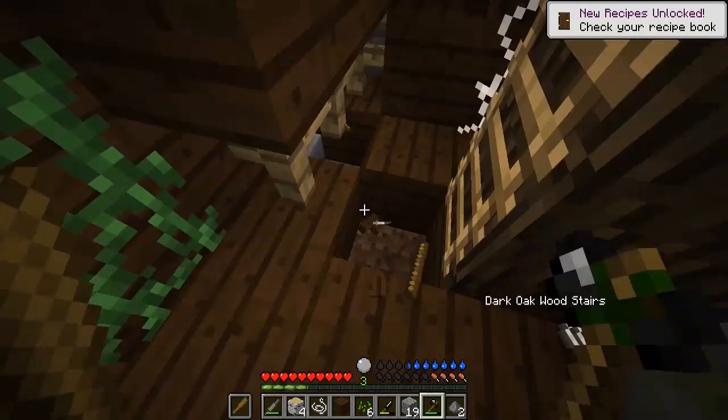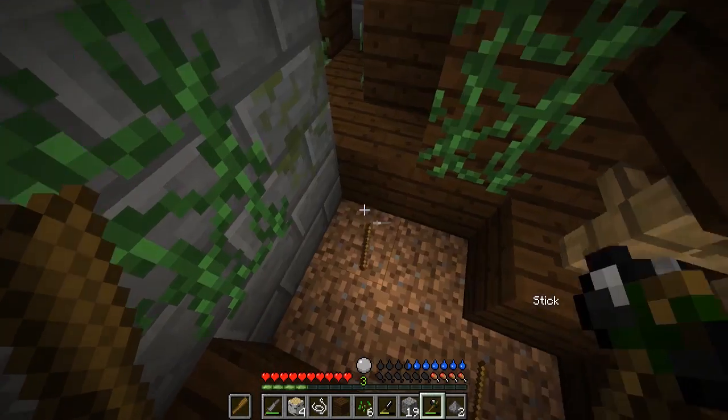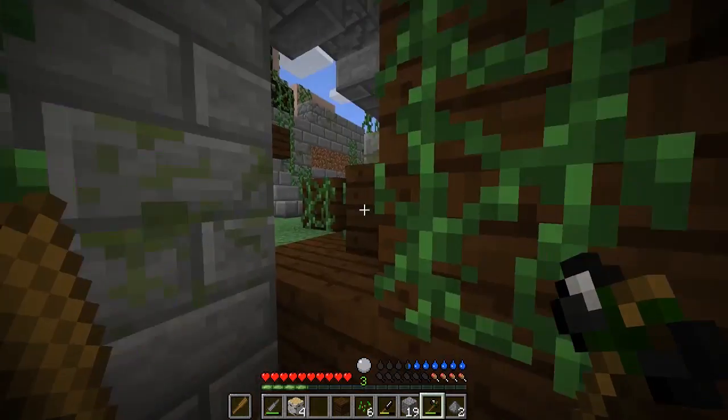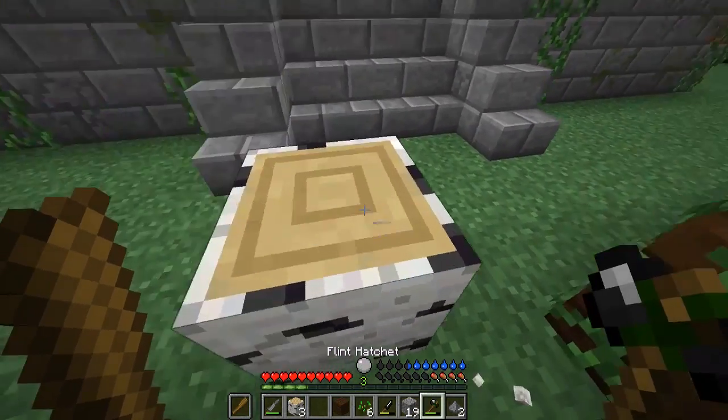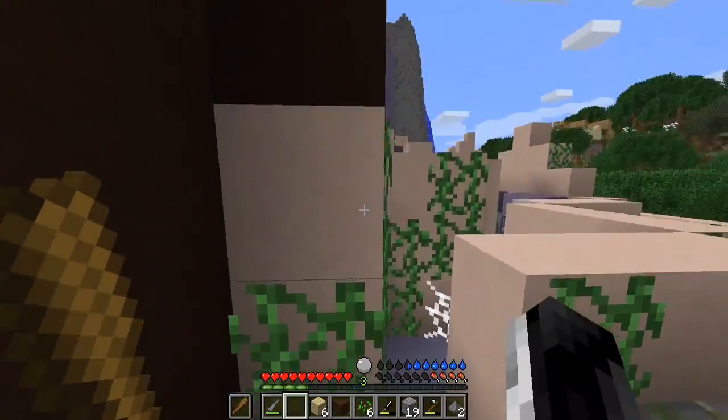Somebody blocked this up - somebody hiding in here? Looks like they hit it up for good reason. Wait, hold on - I can right-click with my hatchet and just totally get rid of planks. Can I shave you? Oh my god, that was easier than we thought scaling in here.